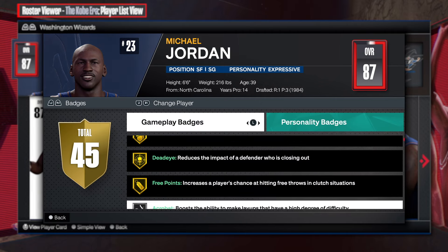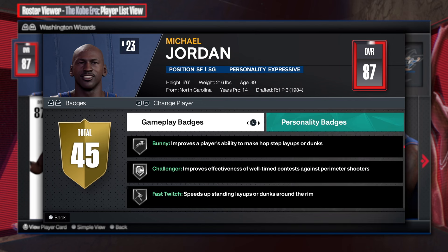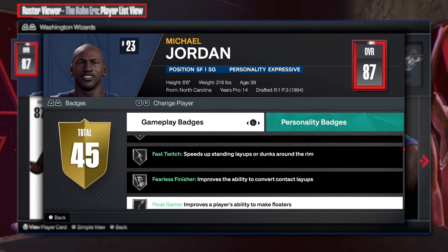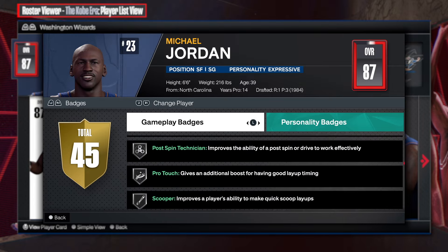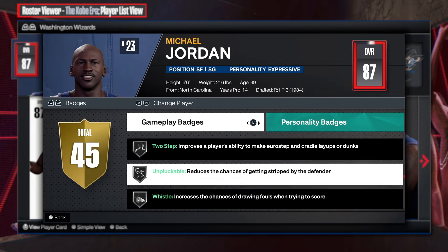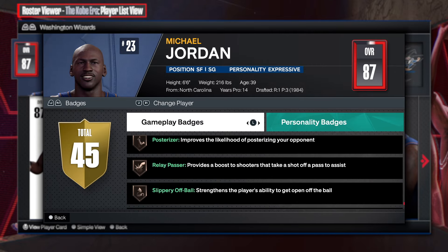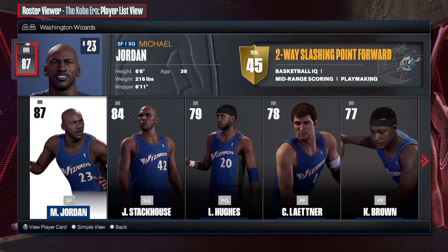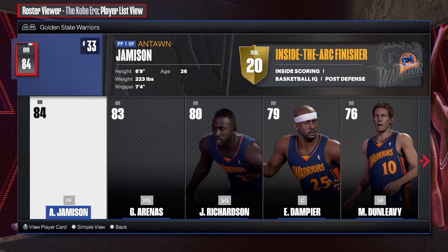The badges here are pretty good too. You see that challenger on silver because you got to go 82 perimeter defense. You got fast twitch, fearless - listen, this is pretty darn good. He has a lot of badges. So we're gonna go to the MOB player builder and create the one and only Michael Jordan from the Wizards.